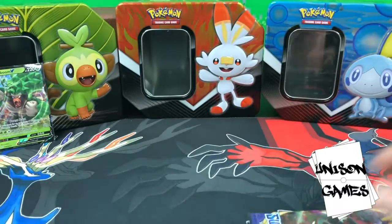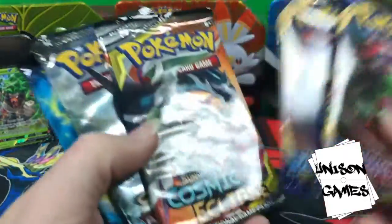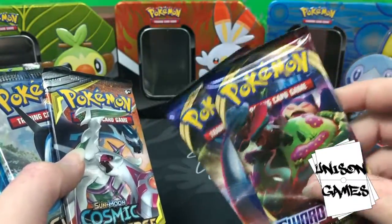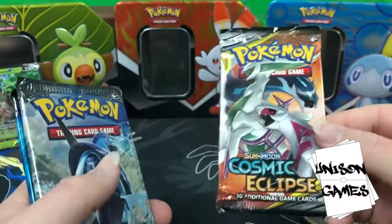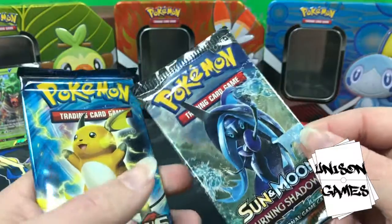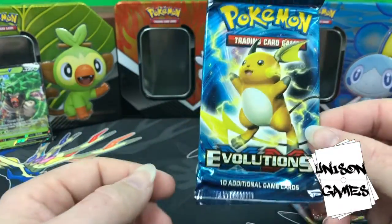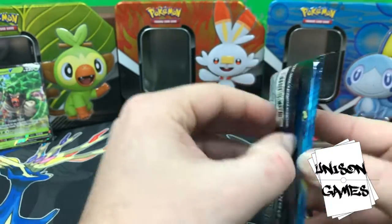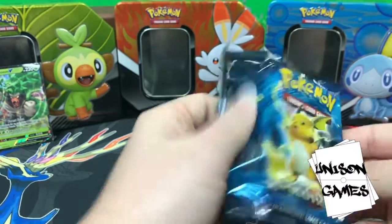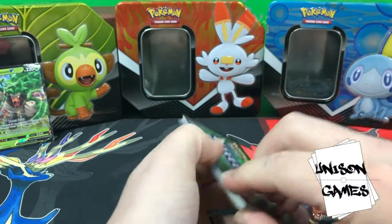When you open up these tins you'll see they come with two Sword and Shield packs — I like that. There's a Snorlax VMAX pack — that's my guy — Cosmic Eclipse, Burning Shadows, which is kind of interesting because I think fairy energy is in this and people are kind of excited about that. Let's start with Evolutions, just to get it out of the way.